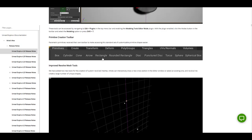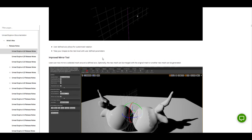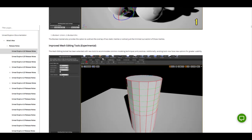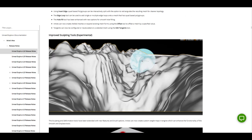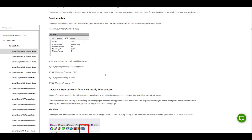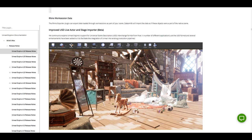There are also updates to the modeling tools — improved mirroring, updates to Boolean operations, and improved mesh editing. There are also improved sculpting tools for those who like to sculpt directly in Unreal Engine. These are some very key and nice features.